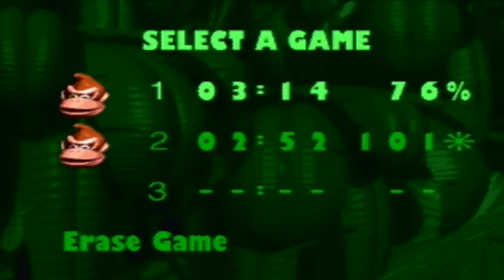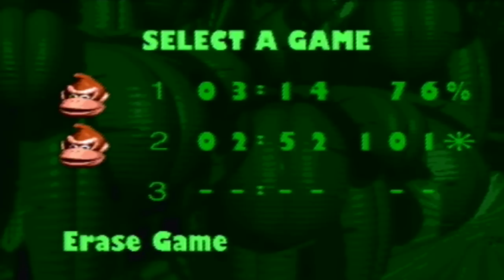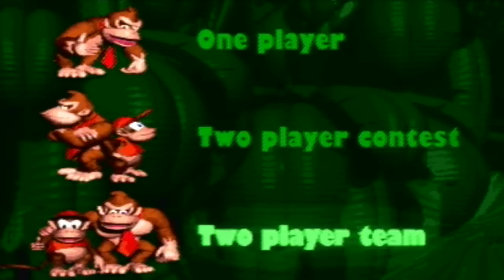Alright, so the final one we're going to look at is the Bad Buddy Code. Let's make it flash and press B, A, Down, B, Up, Down, Down, Y. Now what that does is if you either start a new game and do two-player team, or you already have a file that has started playing two-player team, you can go into that.